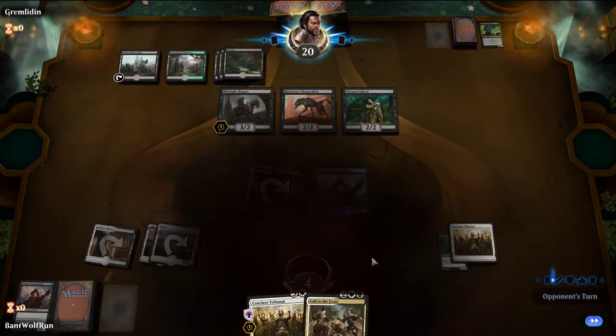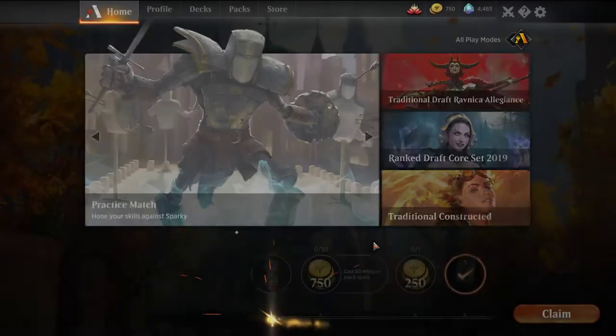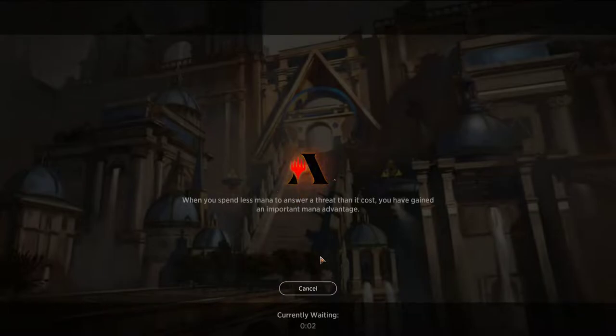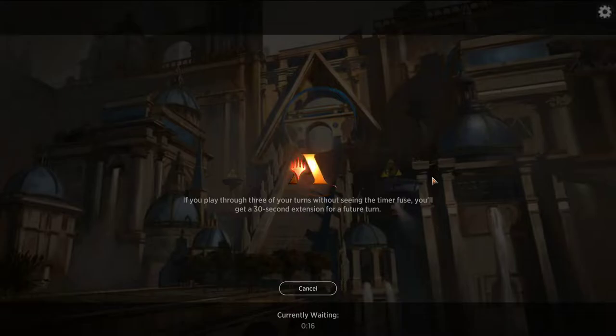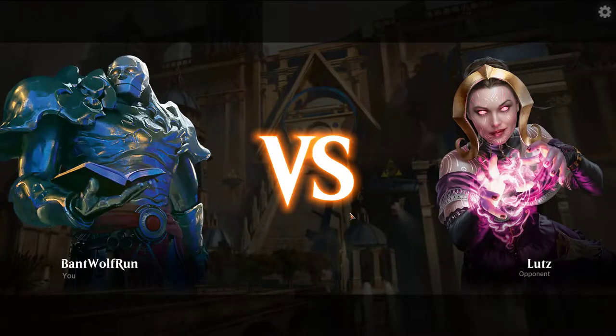Stumbling a bit on mana there. There's a build where you can play Ajani's Welcome — just gain a lot of life off it — but the card on itself doesn't do too much, and having removal would have been more timely. A Cast Down would have been a lot more helpful. The Conclave Tribunals — we never really got a chance to play it out.